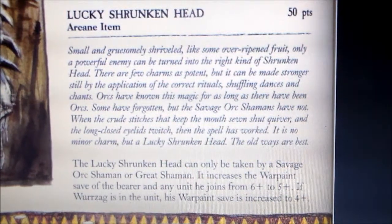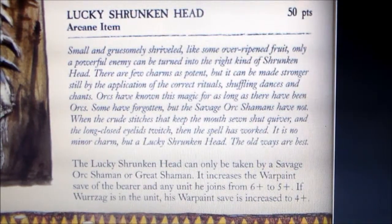It's an arcane item. The fluff says: 'Small and gruesomely shriveled like some over-ripened fruit, only a powerful enemy can be turned into the right kind of shrunken head. There are few charms as potent, but it can be made stronger still by the application of the correct rituals, shuffling dances and chants. Orcs have known this magic for as long as there have been orcs. Some have forgotten, but the savage orc shamans have not. When the crude stitches that keep the mouth sewn shut quiver and the long closed eyelids twitch, then the spell has worked — it is no minor charm, but a lucky shrunken head. The old ways are best.'